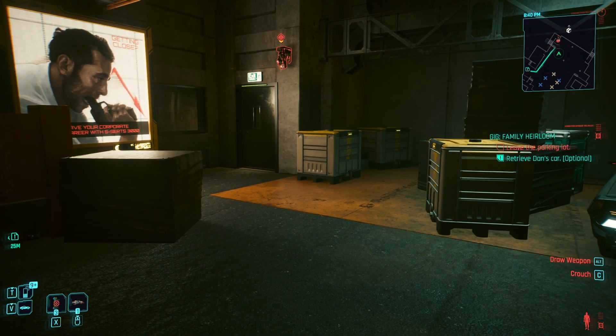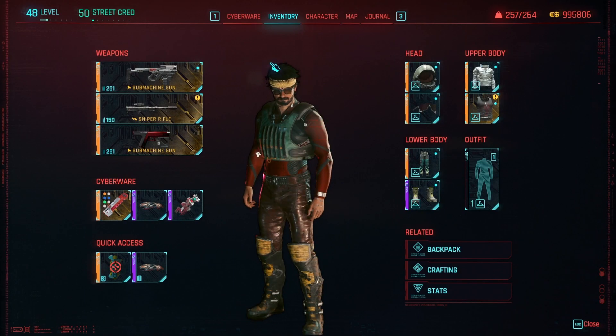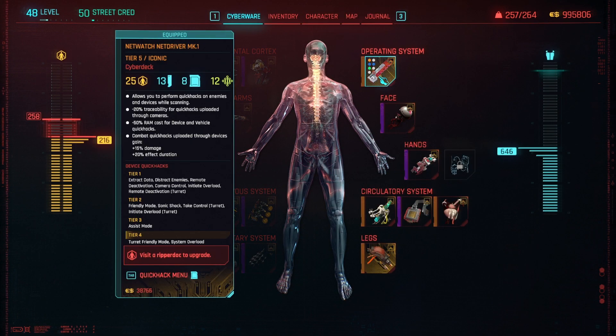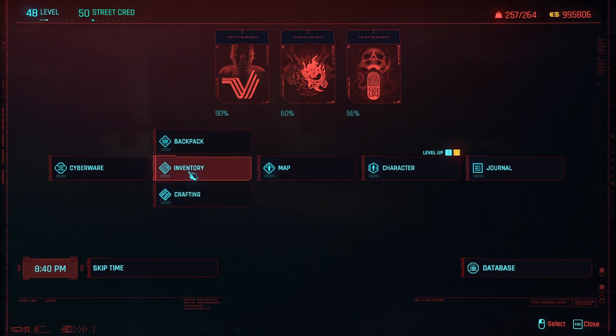Quick hacks is something very special, so you need to set up a little bit of equipment before you can do it. The first thing you need to do is go to Cyberware and set up something in your operating system that will allow you to extract data, distract enemies, and all that stuff. This is called the Cybertech, and that's the first tool you need.